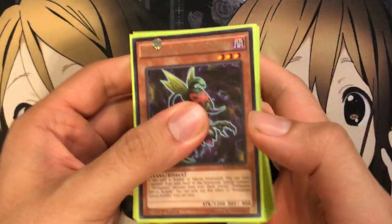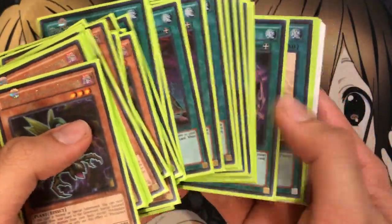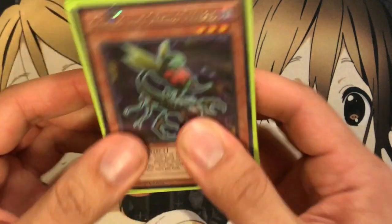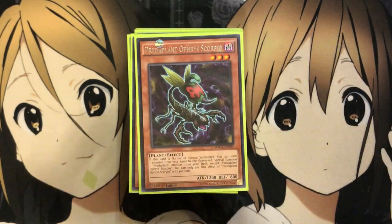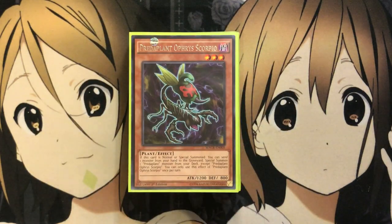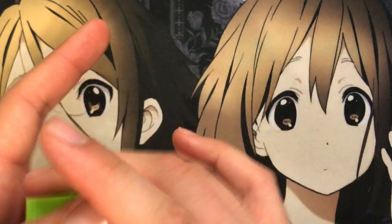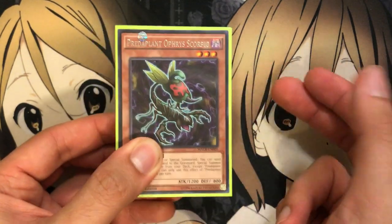Moving right along, we have another deck I recently updated: my Predaplants. Very fun deck. I was always a fan of Yuri in the anime, so I'm glad I could fully build his deck with his main ace monster, Starving Venom Fusion Dragon, and also Chimera Rafflesia and Greedy Venom Fusion Dragon. It was one of the decks I wanted to build out of Fusion Enforcers. I didn't want to build Invoked because everyone else was building that, so I focused on this and Fluffals. The new support from Maximum Crisis just makes the deck so much more consistent, especially Predaplant Ophrys Scorpio — just speeds up the deck. I'm a big fan of Fusion; it's probably my second favorite extra deck summoning method after Synchro.